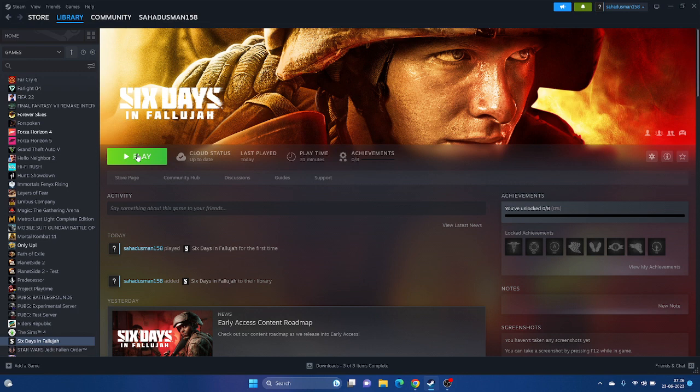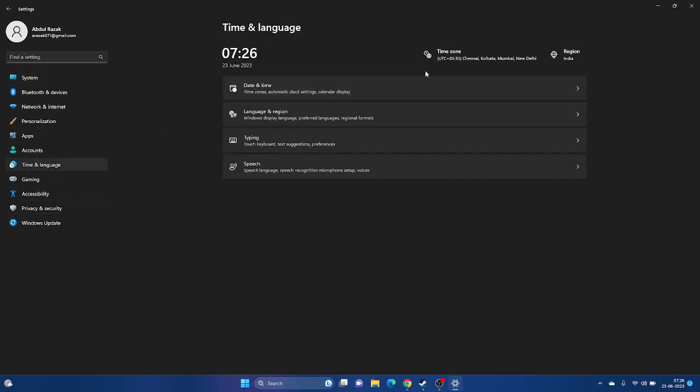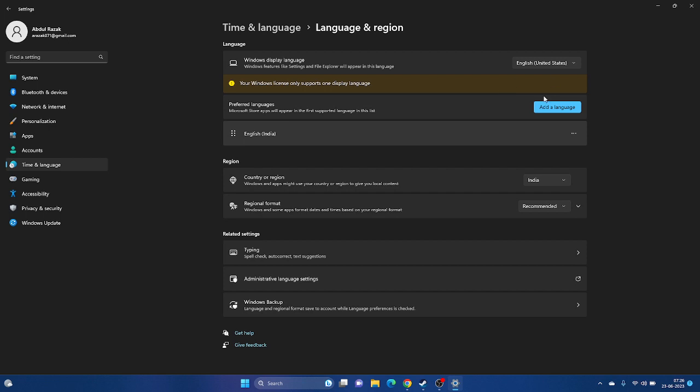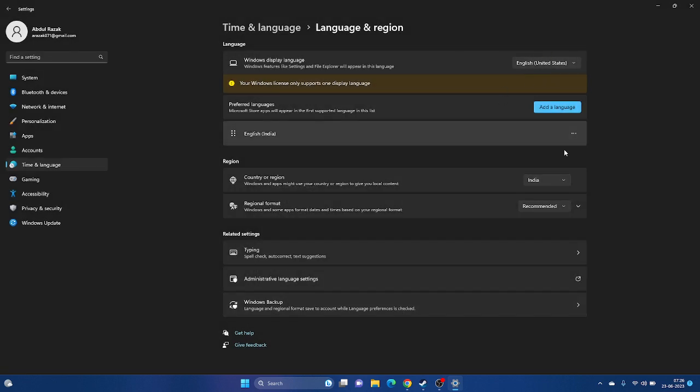Next, make sure Windows language is set to English. Some users might be using native languages like Chinese, Japanese, Arabic, or German, which can cause issues. Go to Settings, then Time and Language, then Language and Region. Click Add a Language, search for English, and set English as the default language. Also make sure the correct country or region is selected.